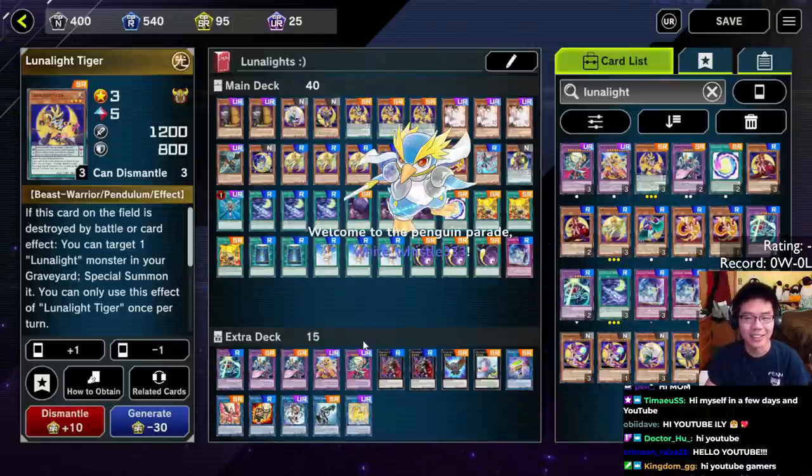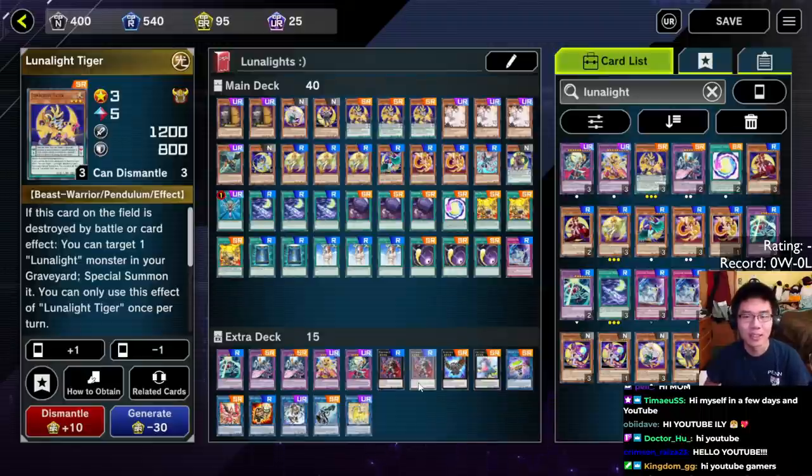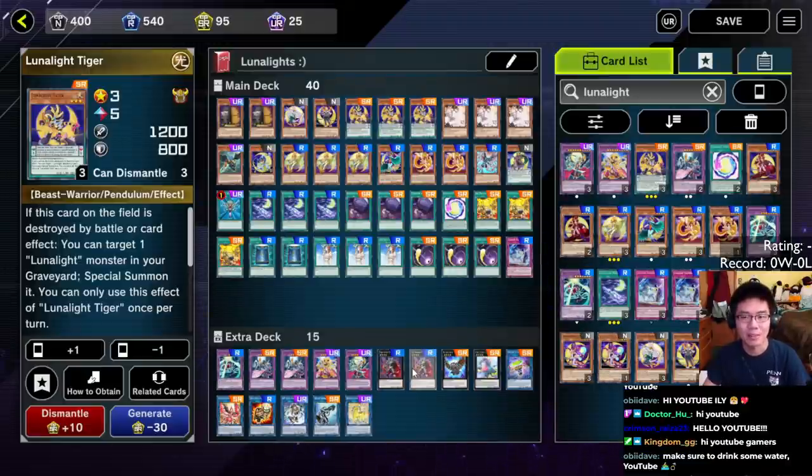What you're looking at right now is a free-to-play Lunalite deck that I actually crafted entirely just out of gems, as well as the crafting system that exists, which is really, really efficient for getting the targeted cards that you want specifically. That, in tandem with the secret packs, makes building archetypes extremely easy and efficient to do. And as you can see, we have Lunalite Tiger legal at three copies, alongside stuff like Maxi.